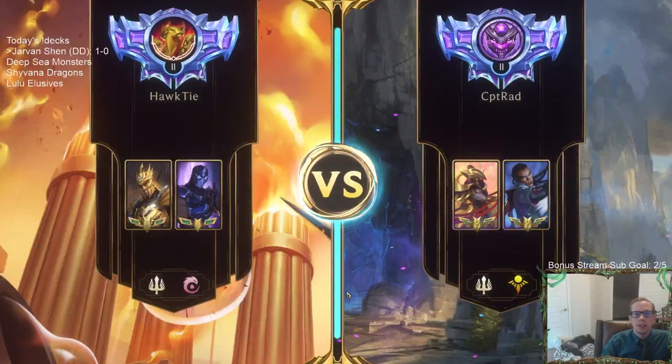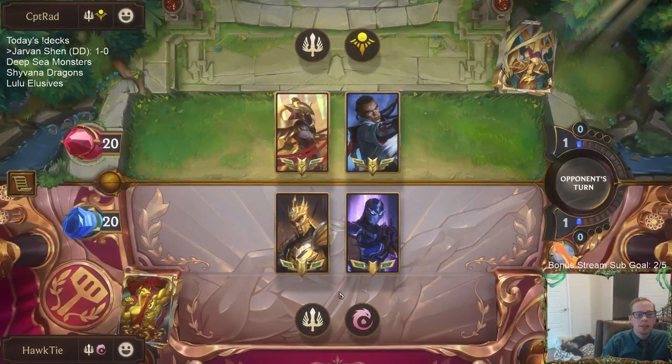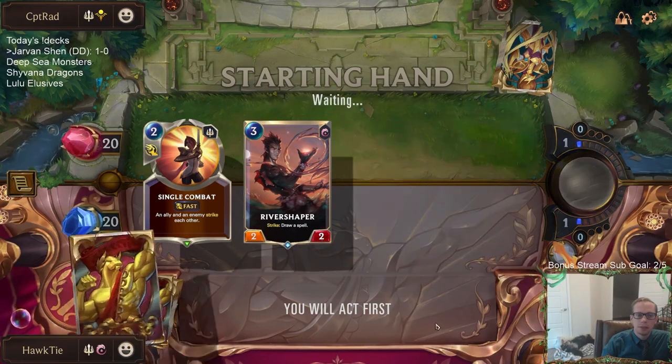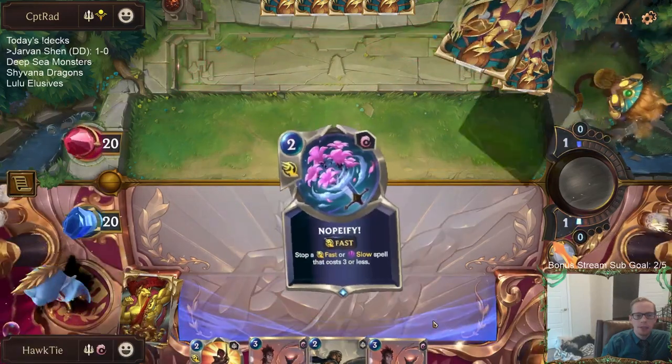Alright, Lucian is here - back to aggro. Going to be a lot of aggro today. That card's gone. River Shaper is going to be necessary but also small. I need like a three drop. Protege seems good for this matchup.